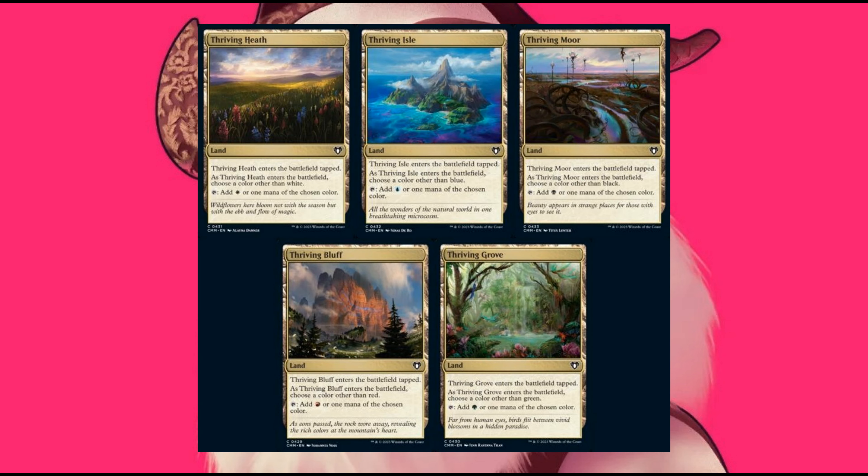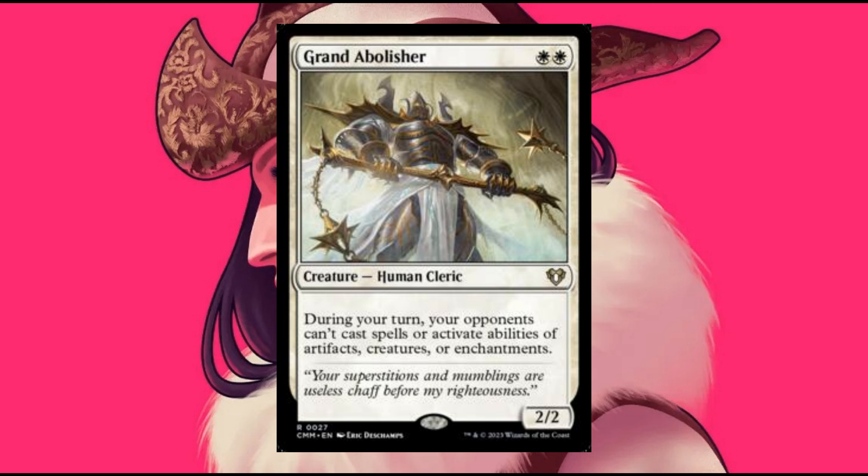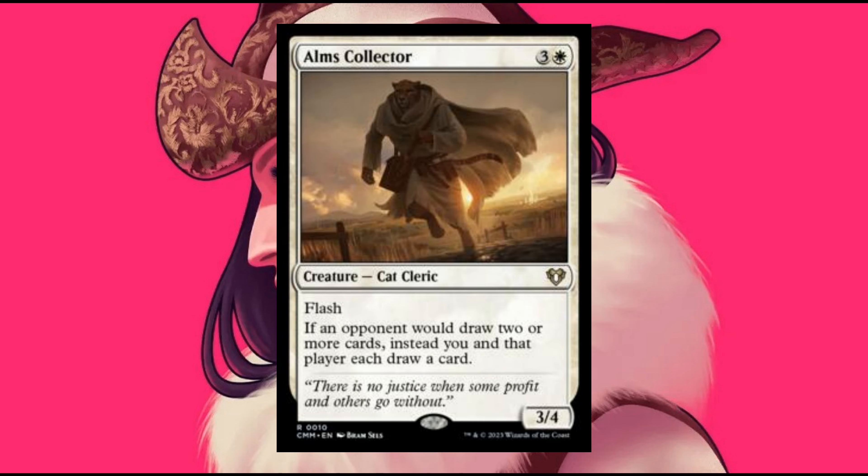The 5 Jumpstart Striving Lands — these are real, they're not fake, and I believe it's a nice land cycle to be reprinted. Some good valuable reprints for White: Grand Abolisher, Arms Collector, and Angelic Field Marshal. The 3 cards have an average value between $10 to $20.